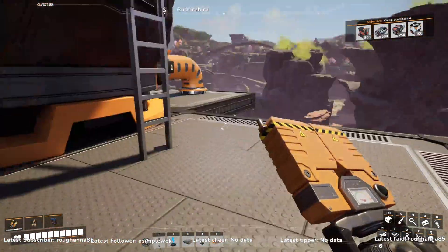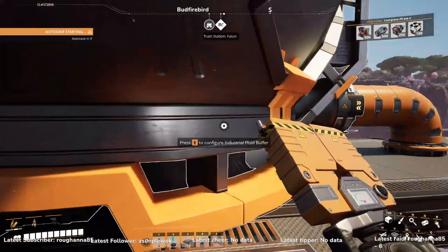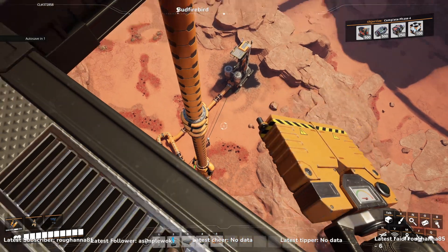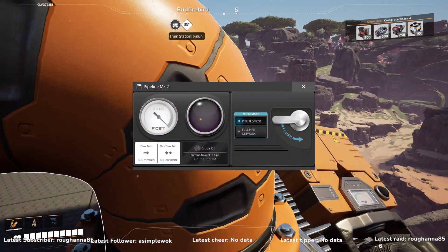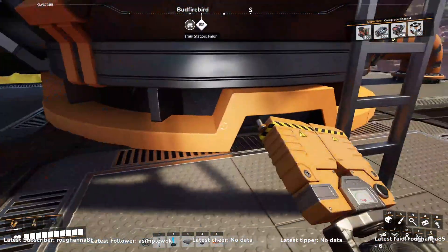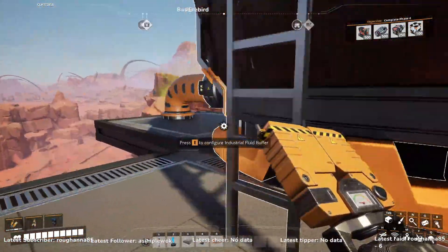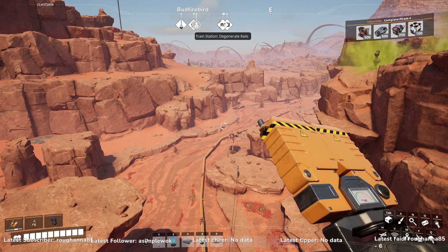The problem that they were having was: as soon as the extractors themselves get backed up a little bit, they would shut off, and it would interrupt the flow up here. This would drain out because it's not being a full 600 all the way across — these extractors shutting off when they got backed up would interrupt everything. They just couldn't pull the full 600 the entire time they needed.